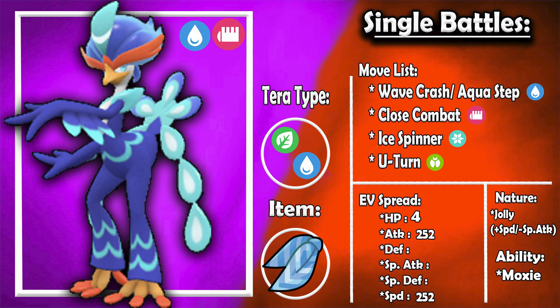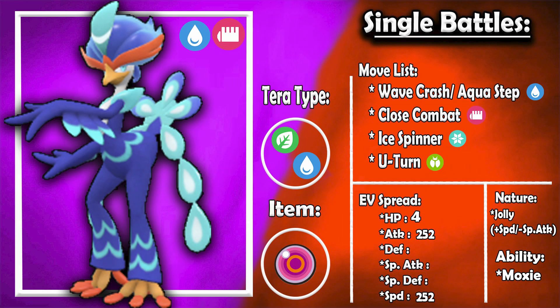In terms of the EV spread, we're looking at 4 HP, 252 Attack, and 252 Speed with a Jolly nature so you are just fast. The second option is the exact same with the exception of the nature — simply change to Adamant for more damage. Honestly, this is the one I've been running more in competitive battles because with the Choice Scarf you're still outspeeding most things in the format, so you don't have to worry too much about the extra speed stat from Jolly.